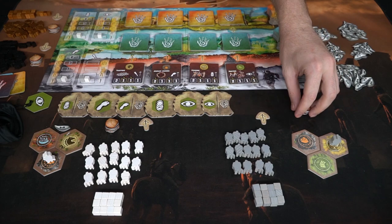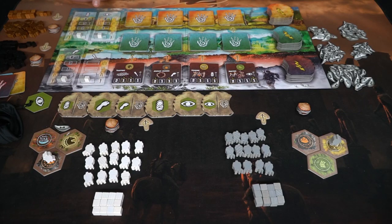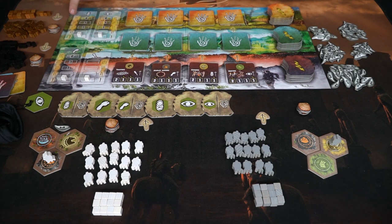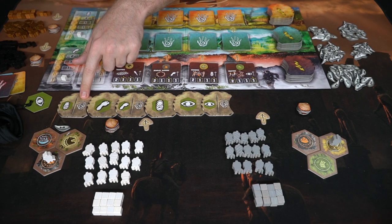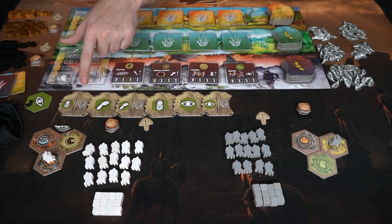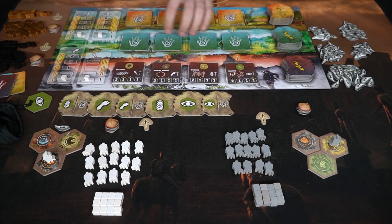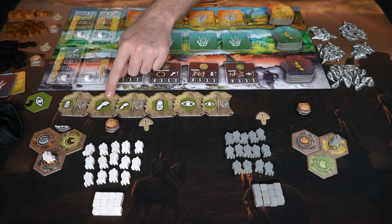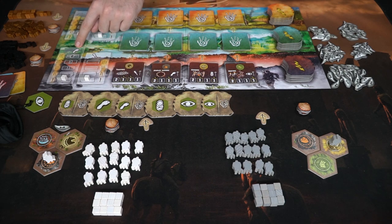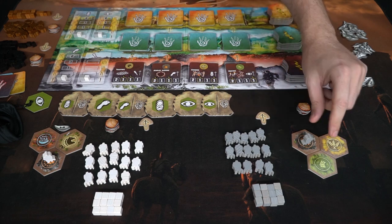The first action is procreate, which lets you gather more units based on your procreation track — starting at one and going up to three. The other option on that spot is to complete an achievement, which means completing these achievement tiles. There's also moving, which allows you to move your tribes members based on your movement speed — starting at one but advancing throughout the game — moving tribe members from one space to an adjacent space.